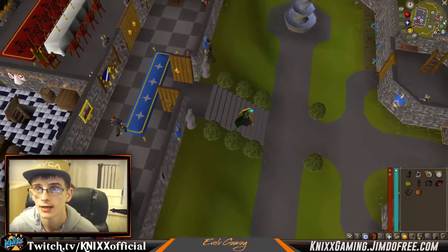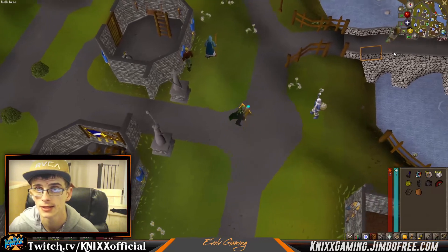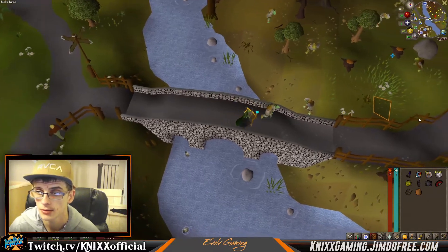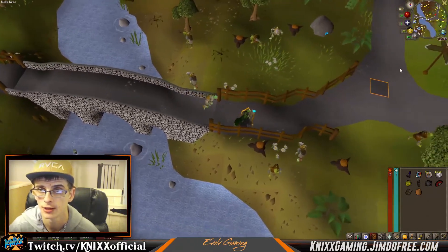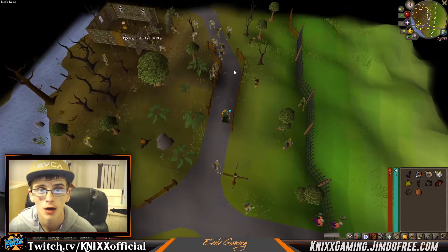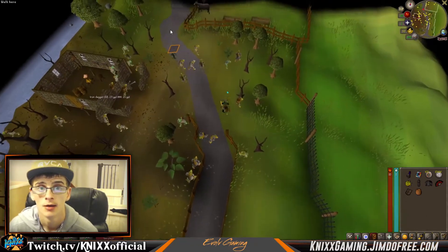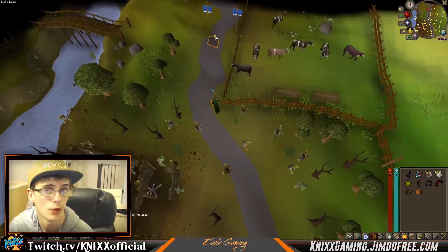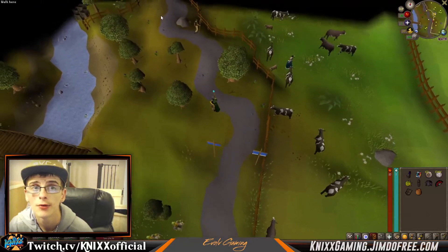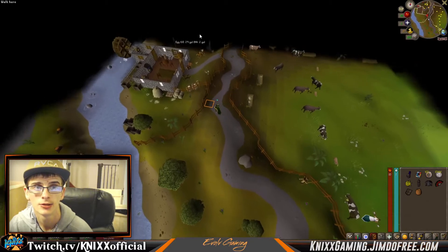Make your way up to northern Lumbridge. Your best bet is to cross this bridge — remember we need to grab an egg, a bucket of milk, and a pot of flour, all of which can be found right here in Lumbridge. If you want to cut time, run up to the milk churning place and there should be a bucket right in there, unless someone has already grabbed it.